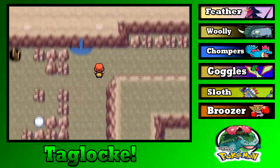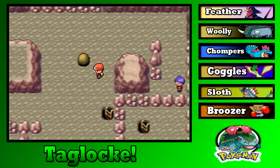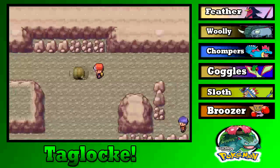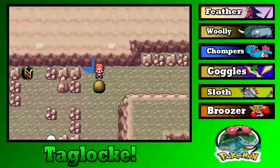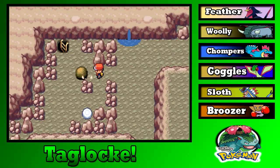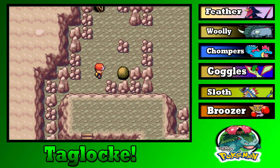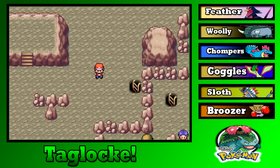Goggles has Hyper Beam now. We can go down there — I think I just screwed up the boulder puzzle. Actually the boulder just warped back, that's pretty cool. Okay, push it down, then over like that. I thought I screwed up but the game gave me leeway — nice. I don't know exactly what I'm doing but we'll find out.